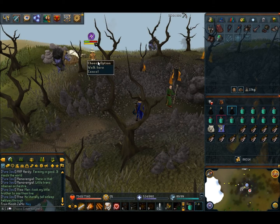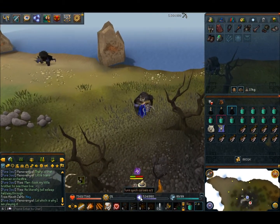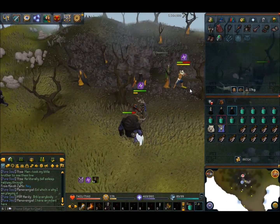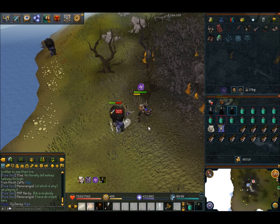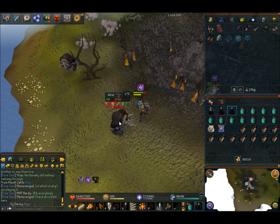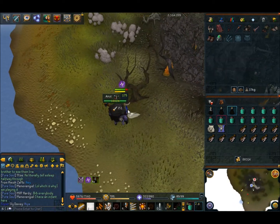We're right here by the Phoenix Lair and the Airuts are right here. Once you're here, all you have to do is pot up and put your prayers on. I use Turmoil and Soul Split — those are your best prayers here. Some people pray range but that's not your best idea. If you have Soul Split, definitely use it. With Drygores and Bandos you take them down fairly quickly. I'll be back after roughly an hour of killing.